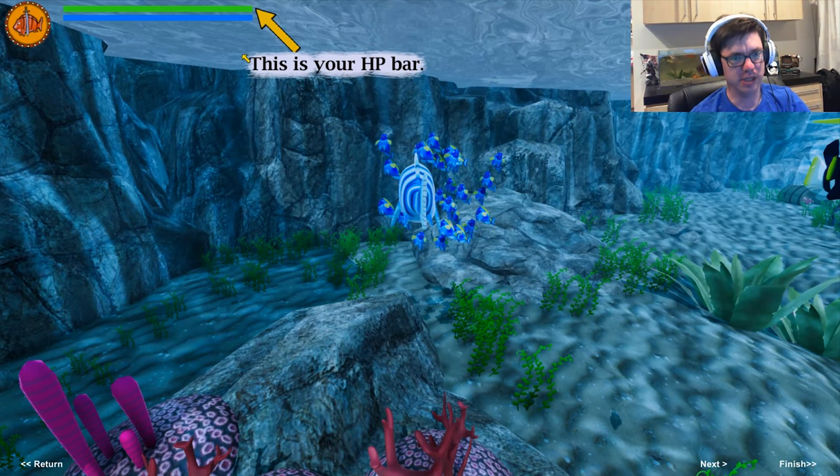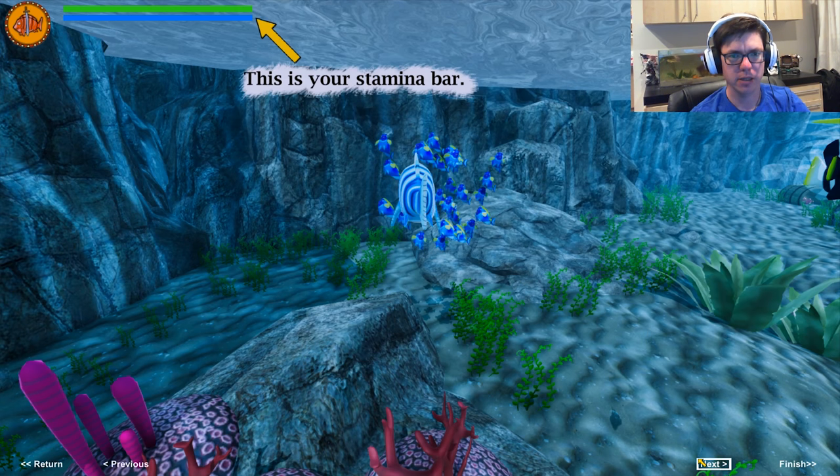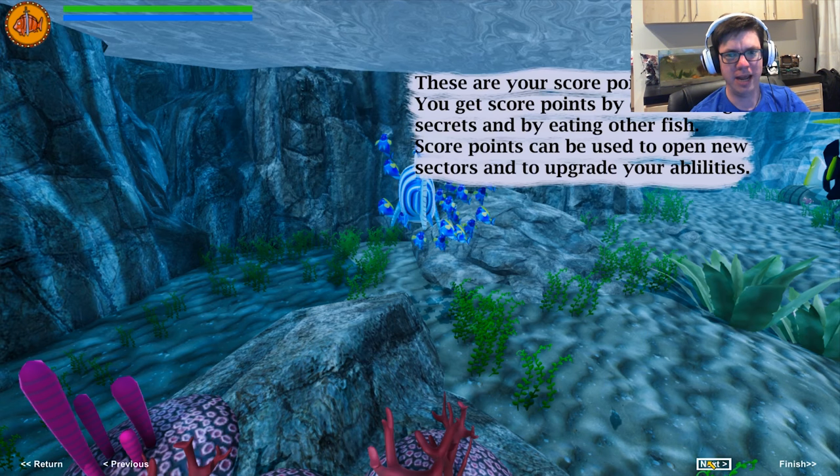Let's check the tutorial. This is my HP bar. This is my stamina bar. These are your score points — I love score points. You get score points by discovering secrets and by eating other fish. Score points can be used to open new sectors and upgrade your abilities.